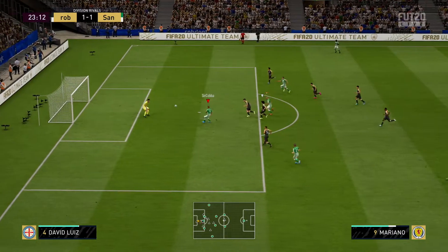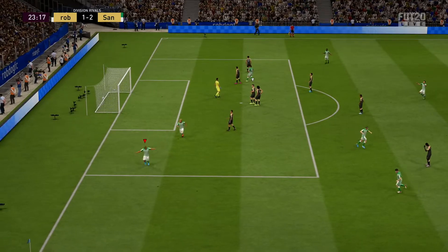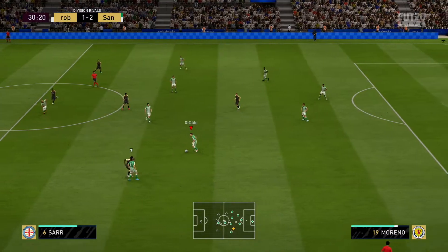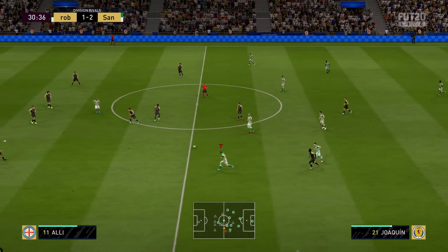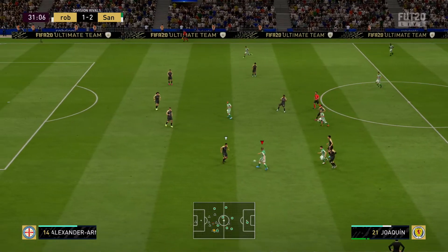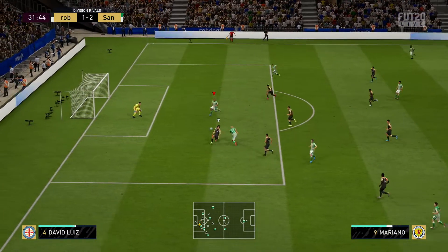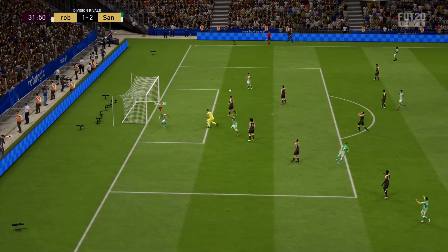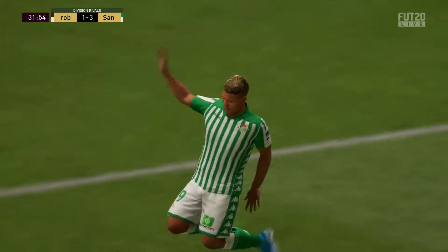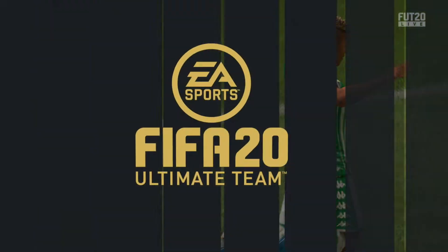This goal here is just a lot of quick thinking and 1-2s in and around the area. When you're playing against people who don't know the left-trigger right-trigger jockeying, you've just got to move the ball quickly around the box and use that left bumper — or L1 on PlayStation — to make those forward runs. And always a little bit of composure in the final third. If you're struggling to score goals, just relax in that area. The goals will come — make the defender want to commit to the challenge.